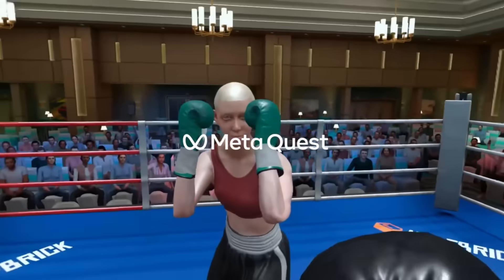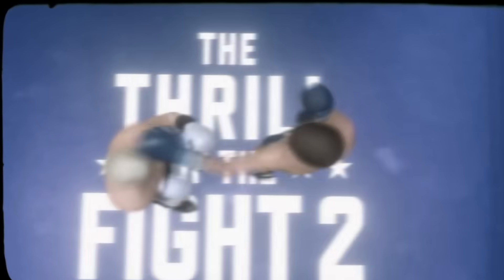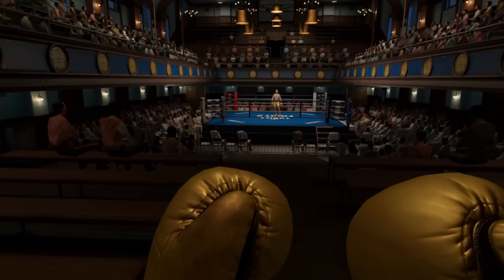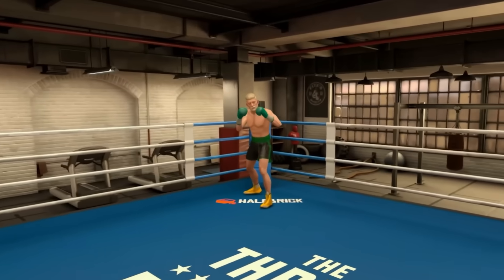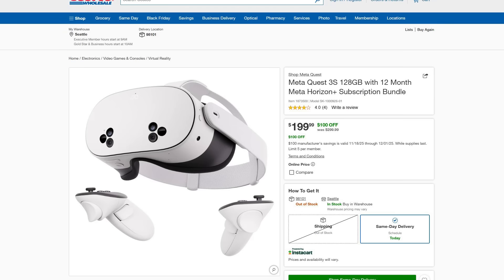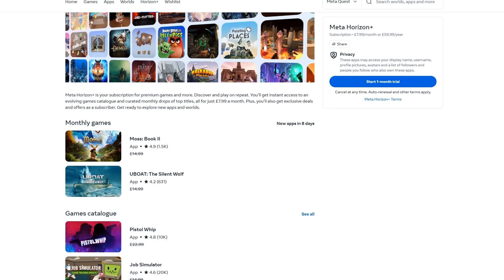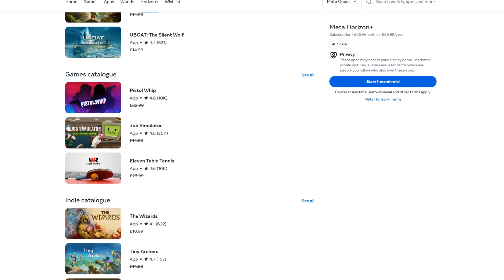Fists of the Fight 2 also leaves early access and includes a single-player campaign as part of its full release. One of the most-loved boxing simulators — a great workout — you can now play in the sequel and fight people from all over the world in multiplayer. The game has doubled in price from $10 to $20 for the full release, though you can save $4 using the code STEVEKNOWS. And finally, the Quest 3S is at Costco for $200 — insanely good — bundled with 12 months of Horizon Plus subscription, giving you free VR games. If you or a family member wanted to get into VR, that is the offer to grab.